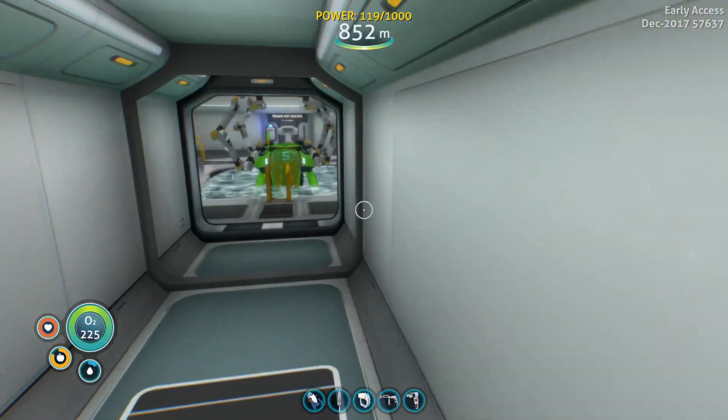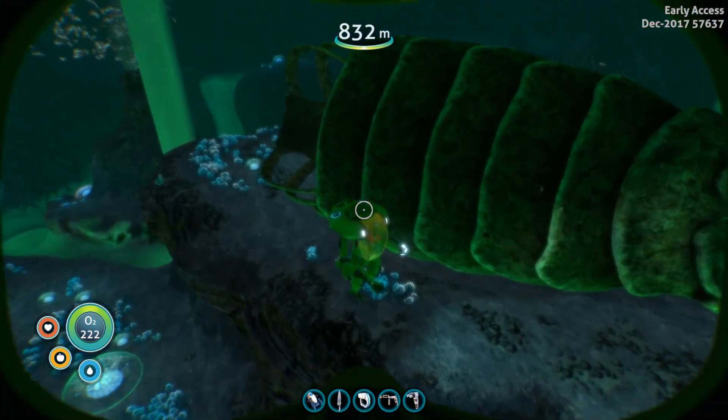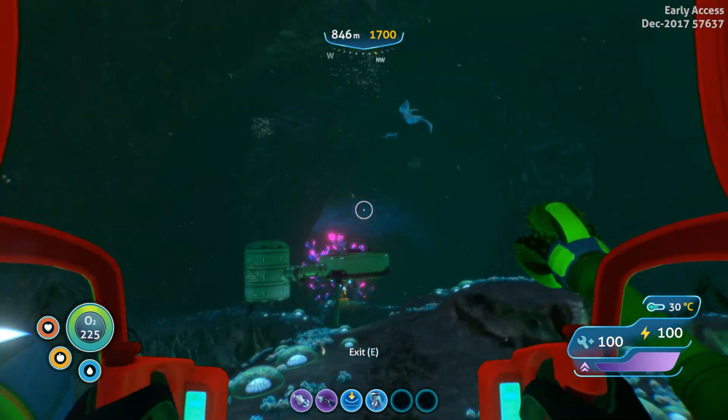We are reinforced and we can make our bioreactor — I did grab some stuff to throw in it to power the base. And apparently I'm eating one of them, but that is done. So we are pretty well set to go ahead and hop in the prawn suit and explore. I'm gonna grab some water out of the Cyclops so we have enough, and then we'll head down. I've got lots of water, lots of food — we are pretty much full on both of them.